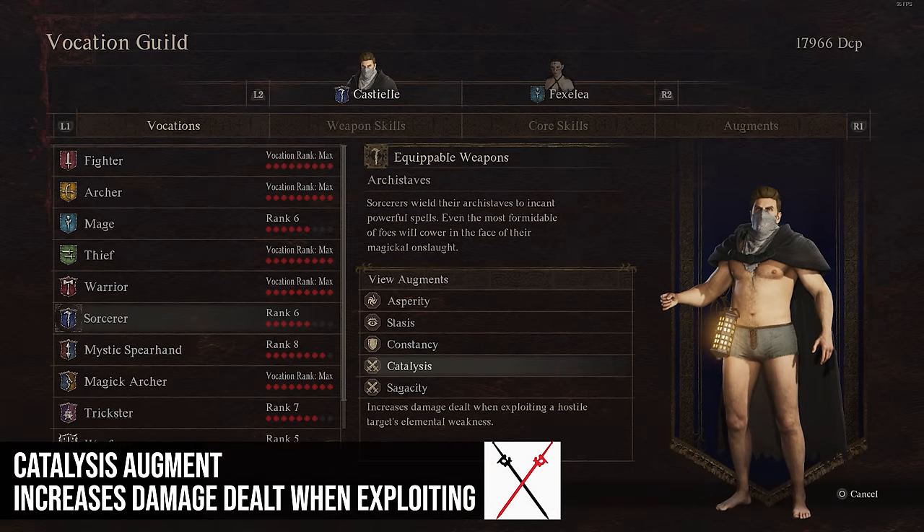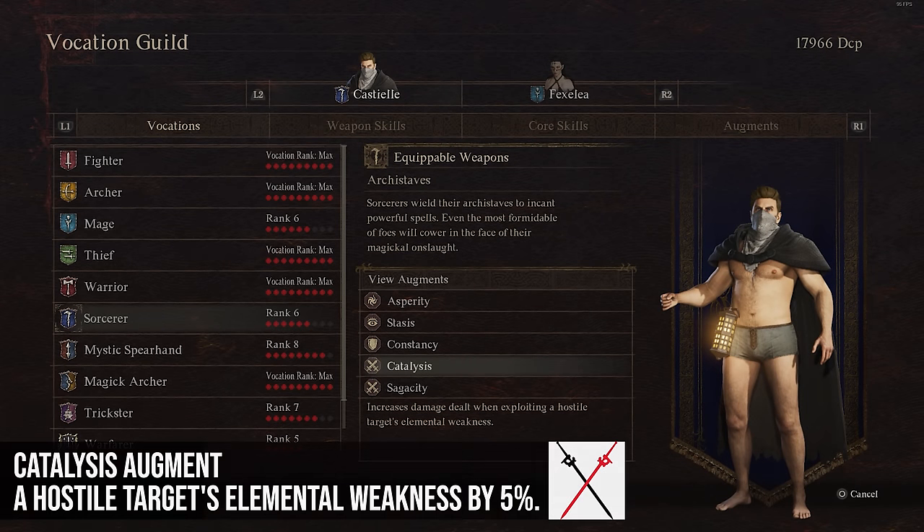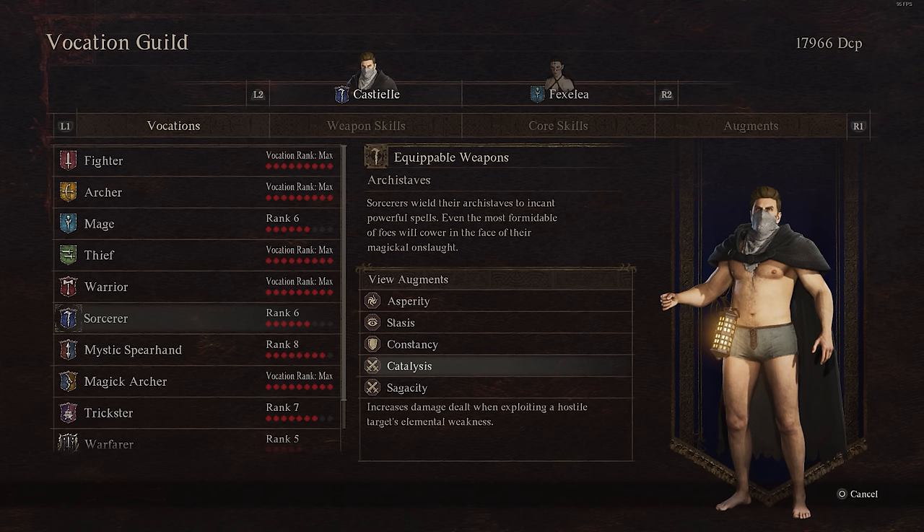Catalyst increases your damage dealt when exploiting a hostile target's elemental weakness. So if you're playing a spellcaster or have your weapons buffed with a certain damage type and an enemy is weak to that, you do increased damage — about 5% in my testing. It's a decent increase if you're playing a spellcaster trying to target elemental weaknesses, so it's definitely one you can take.